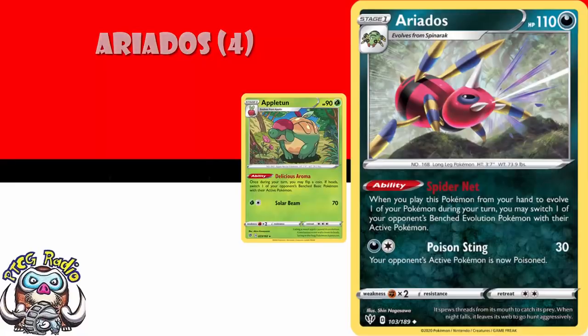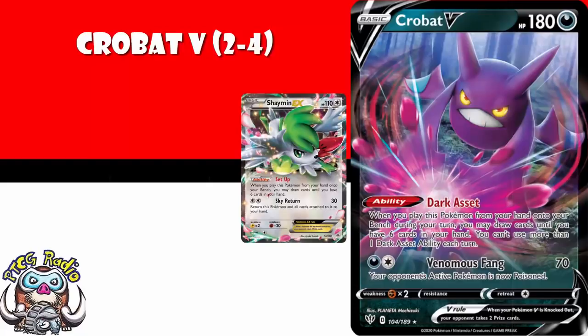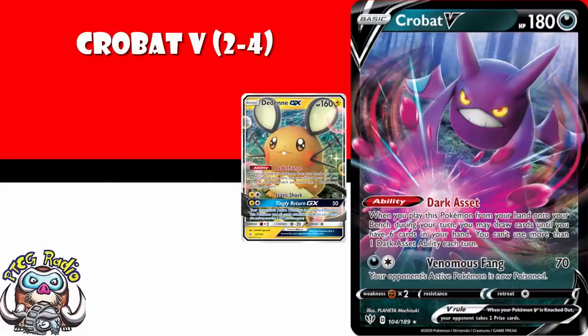Crobat V is the exception to the you-don't-need-Pokemon-Vs rule. You do need Crobat — you just do. Crobat is literally the old Shaman, though it is limited to once during your turn. When you play it from your hand to your bench, you draw until you've got six cards in your hand. There are going to be very few decks between now and when Crobat rotates that don't play Crobat. Maybe in the short term people use Dedenne, but Dedenne is going to rotate out in a year's time, and then we're only going to have Crobat, at which point the price will only go up. You need Crobat.